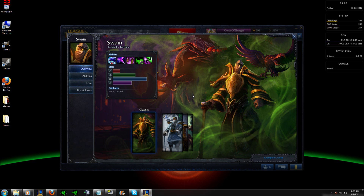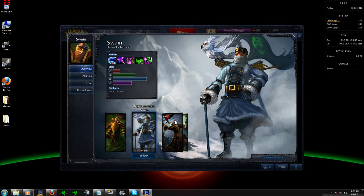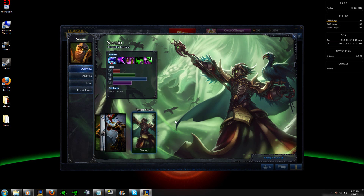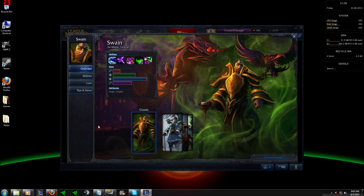Swain is a tanky damage over time mage whose abilities bring a lot of CC and debuffs to the playing field, granting your team advantages in teamfights. Some pros of Swain is that he has great lane sustainability and ganking him can be quite difficult due to the heavy amount of CC he has. Some cons is that high mobility will counter most if not all of Swain's CC abilities, so focusing someone with less mobility will be more beneficial.